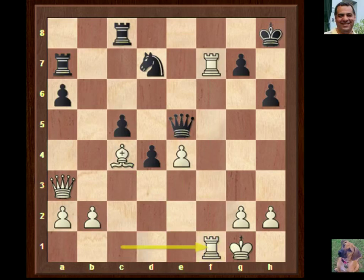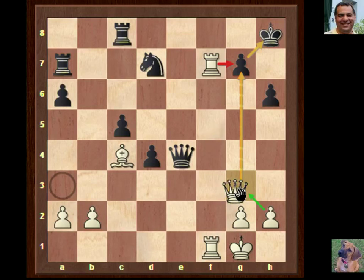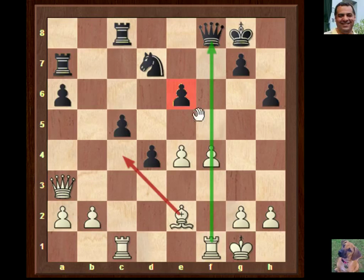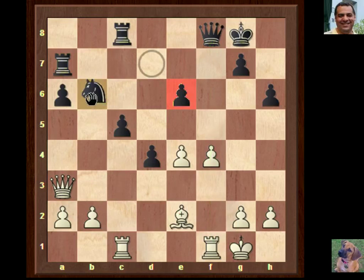Maybe more accurate is f4 as Fischer played - this might actually be one of the more accurate moves, immediately stopping any e5. So Fischer played this, trying to fix these pawns. The d-pawn is a target but it's not going anywhere - no need to rush bishop c4. If e5 for example, we've got an extra hand on the queen - this doesn't work out well for black.